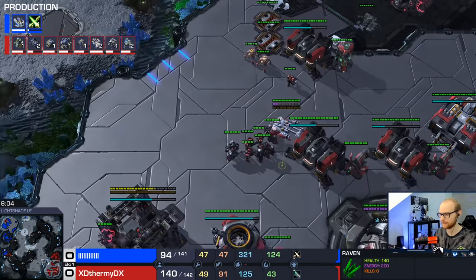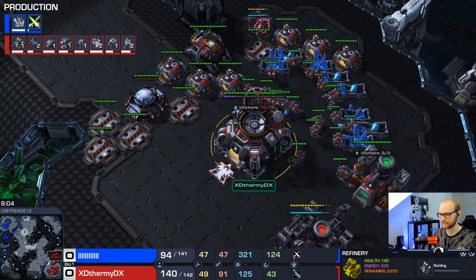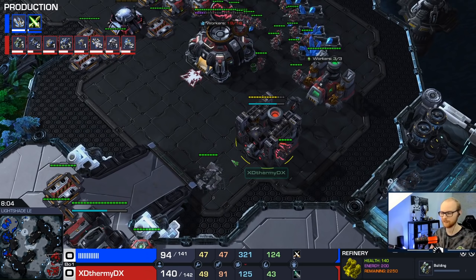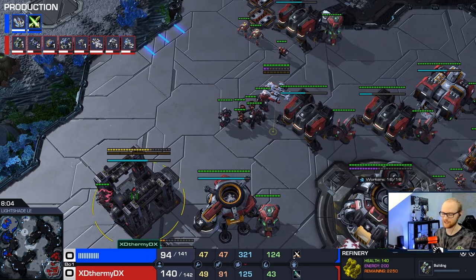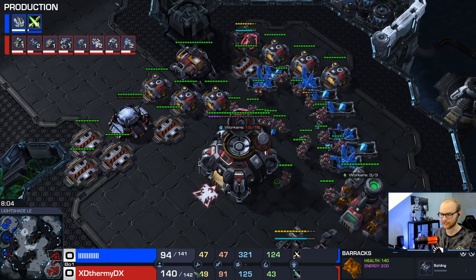At home you get the third CC, add two barracks, and get the fourth gas - that's the setup for three base. After you make those you start making more SCVs. Cut at 47, add your third CC and extra barracks and gas, then start making SCVs again. For Terran at this point it's actually too expensive to make units, SCVs, barracks, and the CC all at the same time - if you make SCVs you won't be making any of these units.